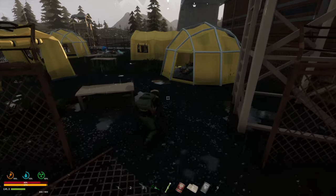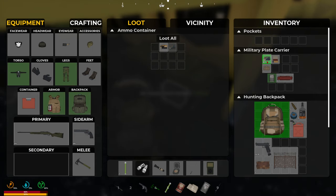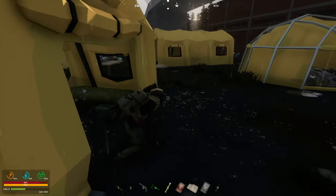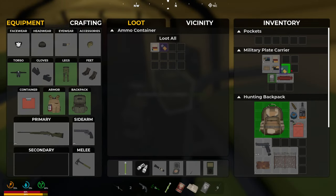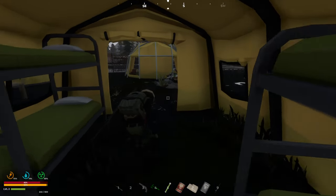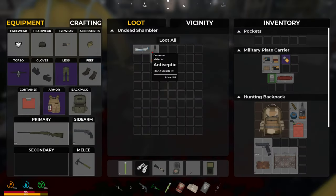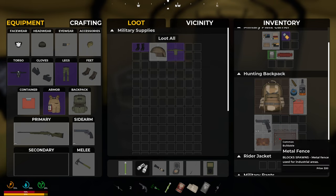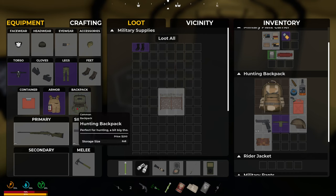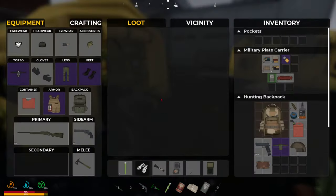I really gotta check in here — this is what piqued my interest. A 40 millimeter grenade — okay. I don't know what alcohol does. And there's also radiation! Screw the metal fence — actually I really want the metal fence, I'll put it in there, let's go. Radiation — I should put my mask on.